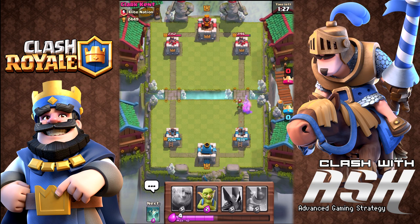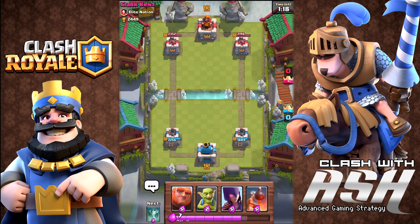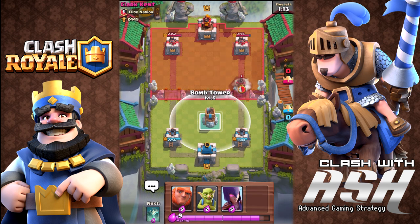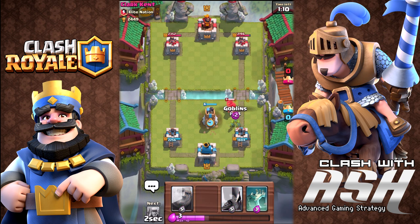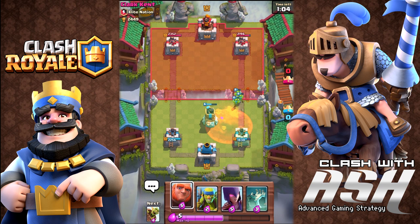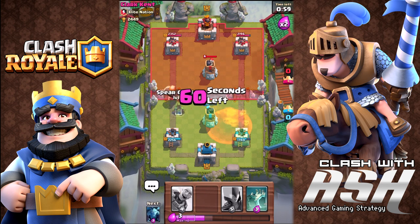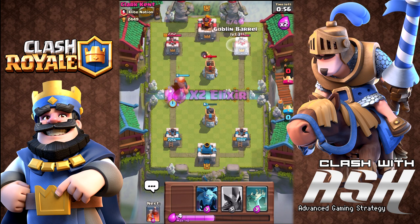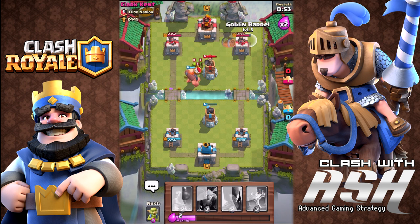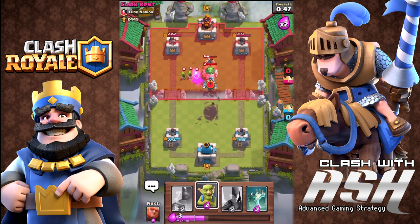We're trading blows right now. What we want to do is get a nice offensive push going — that means using our giant either at the beginning or end of the push, then putting a bunch of goblins behind him, and hopefully goblin-barreling the other side. You can see where I dropped the bomber tower — it sucks that hog right in. He has the poison spell and it is so powerful. It's doing damage to my crown tower, doing damage to my defensive unit — it absolutely took down my defense. I did a video spotlighting the poison card, so check that out if you're interested.